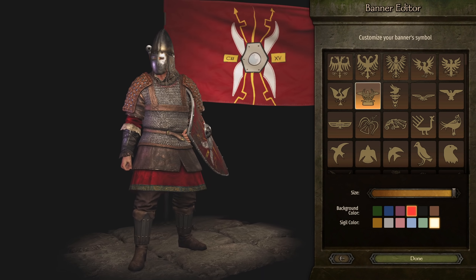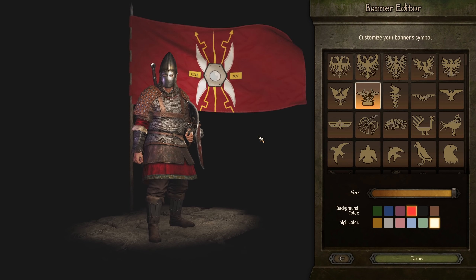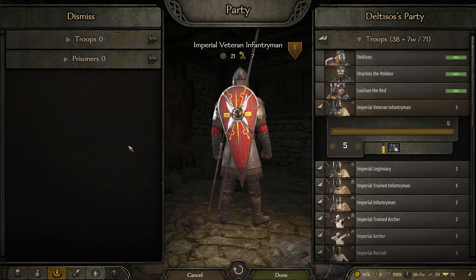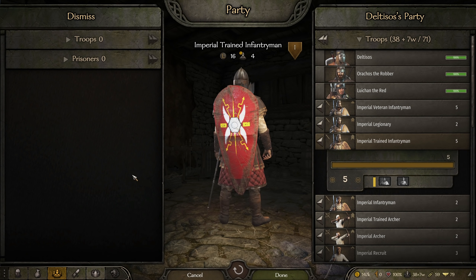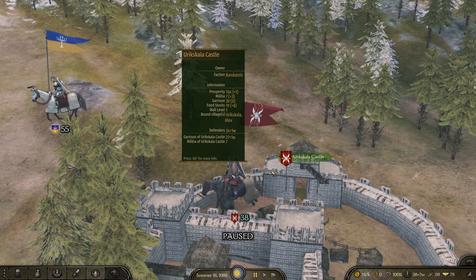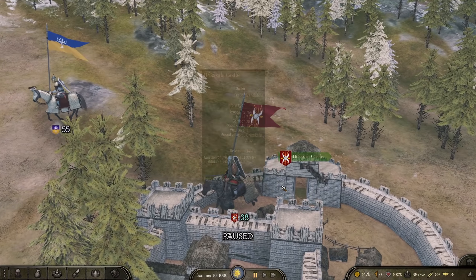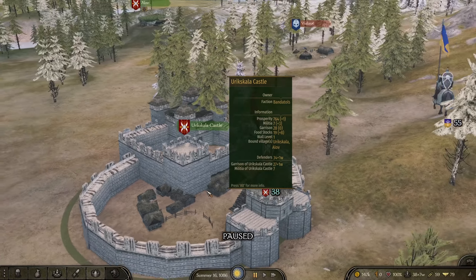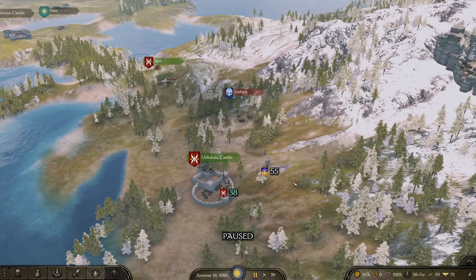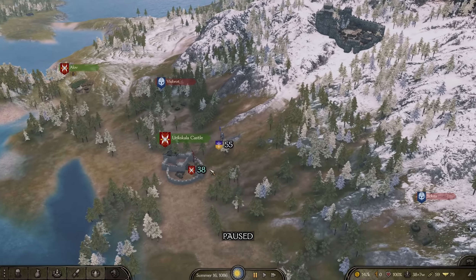Thank you so much to Blanket Party for sending this custom banner made for the typical Julia Roman feel — it looks gorgeous. For anyone who doesn't know, we're role-playing to rebuild Rome using the empire faction, and we're modding it into a similar Roman faction. Last episode we took this castle.